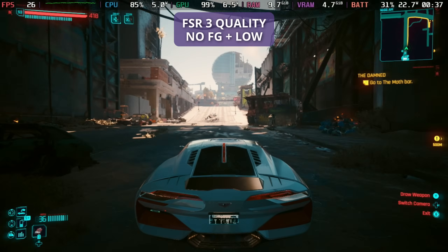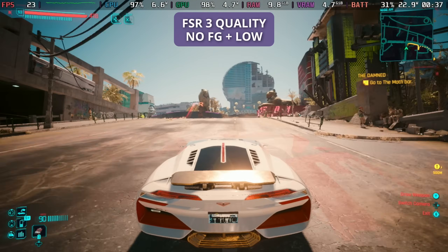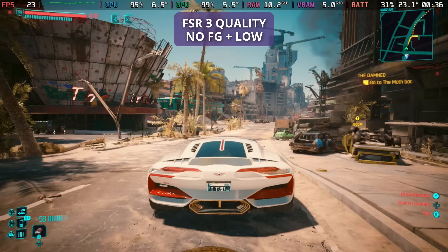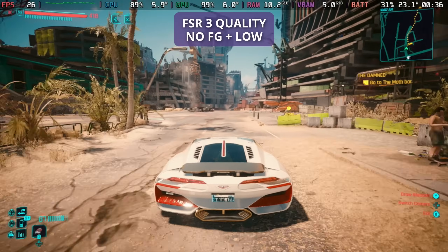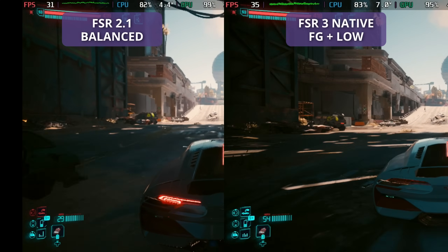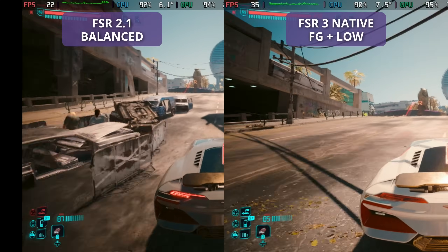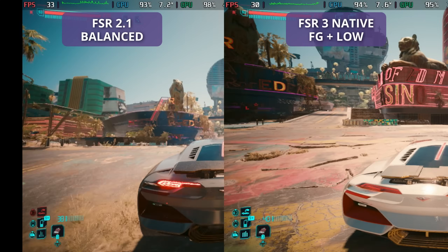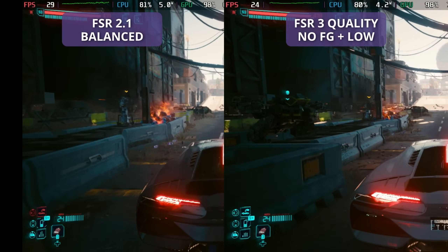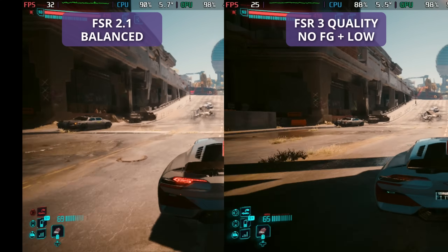If we play with FSR 3 with no frame generation, it does dip a little bit more under 30 frames per second, but it doesn't feel as bad as it did with FSR 2.1 and it does look much cleaner. If we put the 2.1 balanced versus FSR 3, you really start to see the frame jitter from the frame generation — so although those frames per second look better, it really doesn't perform as smoothly. With the low version side by side, we don't see that frame stutter as much, but we do see a much cleaner image.